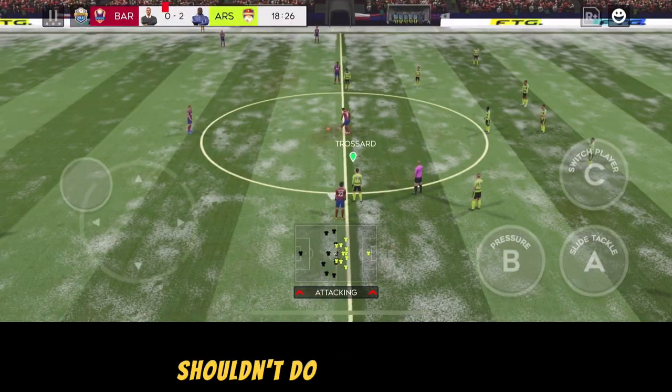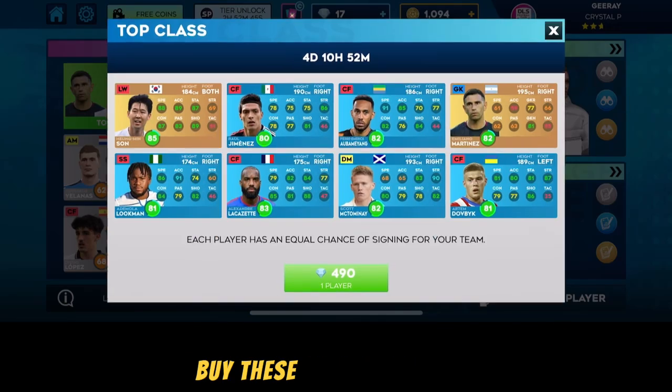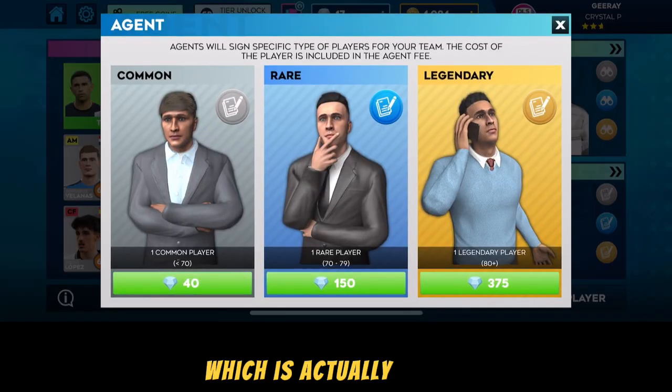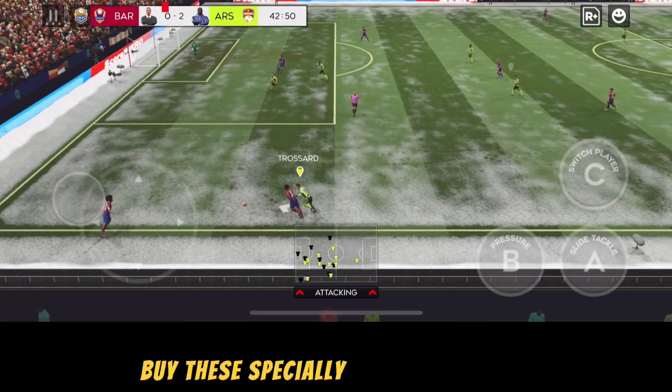At number one, the thing you should never do in DLS24 is buying specially developed players. For 490 gems you get a randomly assigned specially developed player — you don't get to pick — and these are not even maxed players. You can get a legendary player for just 375 gems, whereas specially developed players cost 490 gems. No matter what, please don't buy these specially developed players.